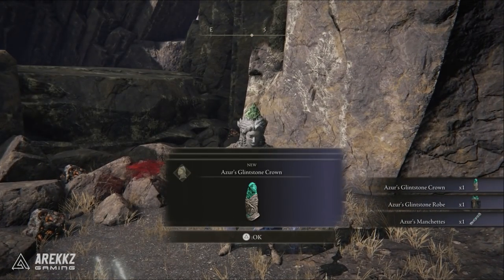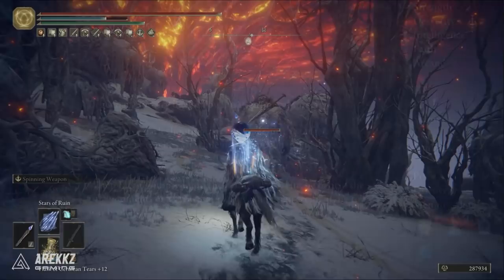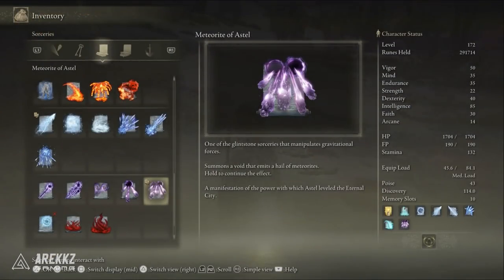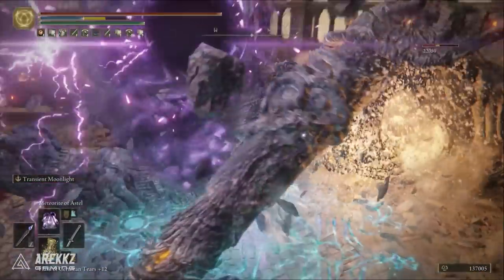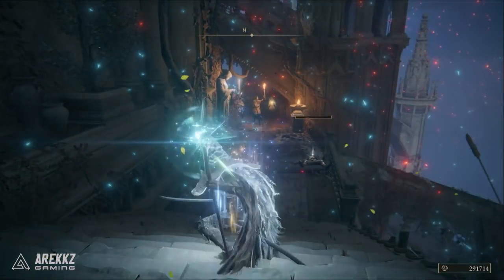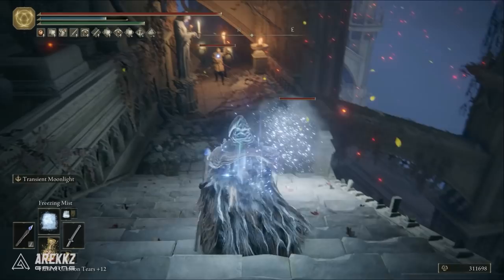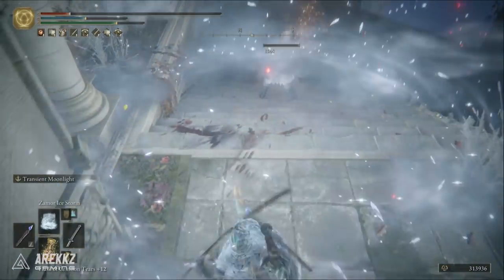I'll also quickly go over some alternative spell options that are very good in their own right. The Stars of Ruin spell is absolutely fantastic for fast moving enemies and bosses, and can be further boosted with Lusat's Glintstone Crown. If you're fighting a particularly fast boss or mob, this one is definitely worth taking situationally. There's also the Meteorite of Astel, which is fantastic against really big colossal-sized enemies where all the meteors can connect. The Cannon of Haima is also really good and has great burst damage at the cost of a relatively long cast time — if you have the space and time to cast it, it's a very fun and good spell too. There's also Freezing Mist and Zamor Ice Storm — two more ice frost-focused spells that will benefit from the Snow Witch's Hat, and both work for the theme and bonuses of this build.